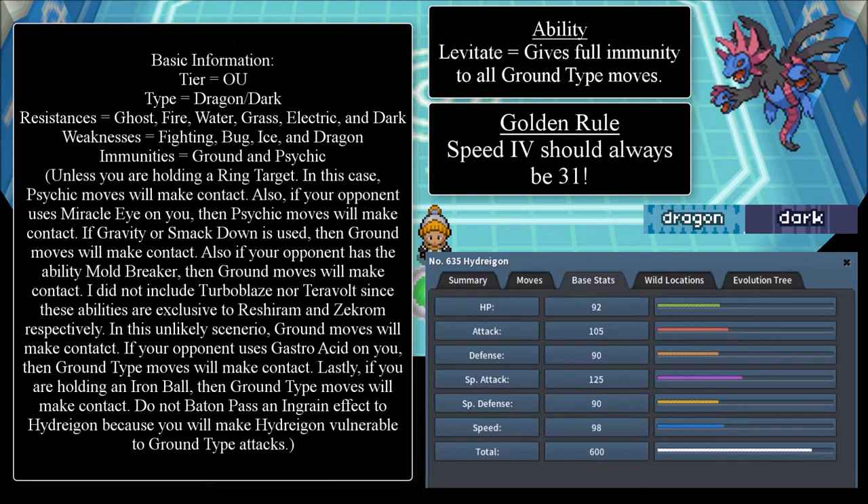Let's go ahead and read the ability. Only one ability: Levitate. The ability Levitate gives you full immunity to all ground-type moves, unless there are the exceptions mentioned in the first slide.